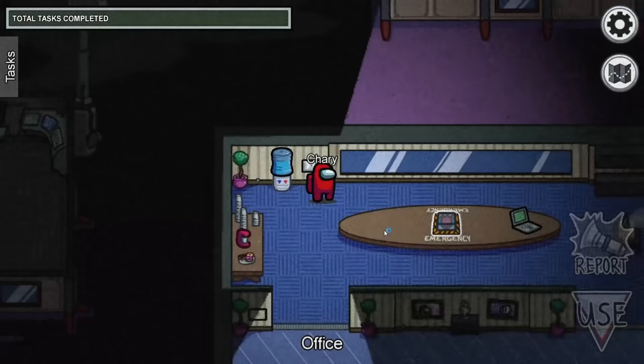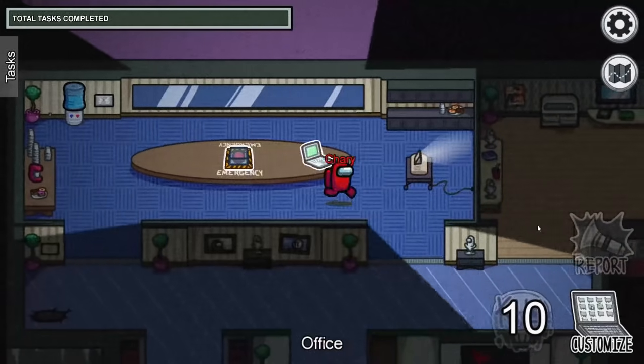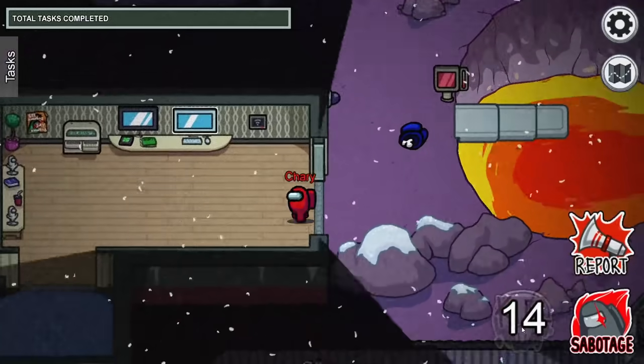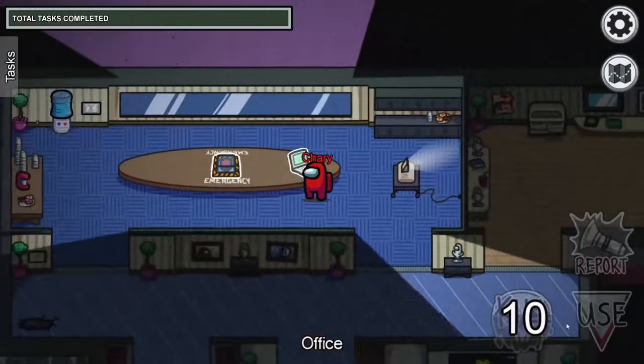In order to summon the lava monster also known as Molten, you must go into a match of Polus. Make sure that you head over to the computer and select the imposter role. Then make your way to the right exit and make sure to kill the crewmate right next to the lava pool. The reason you want to take out this crewmate is because Molten will smell its blood.